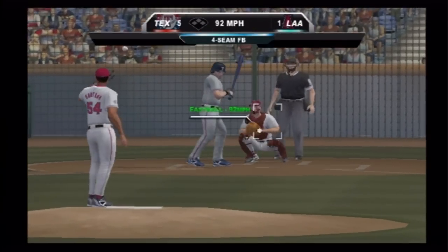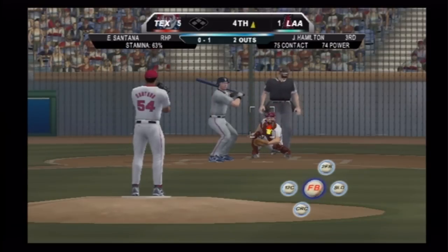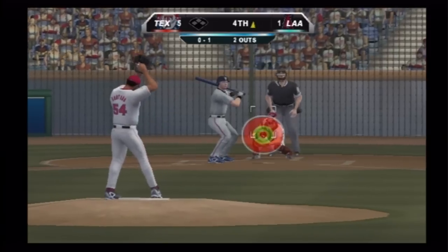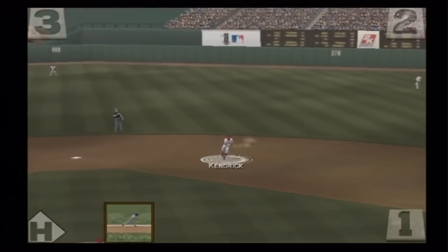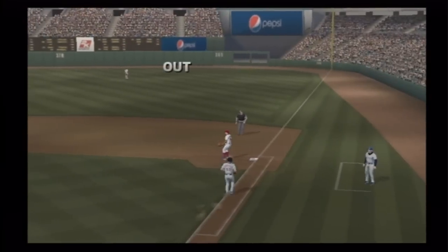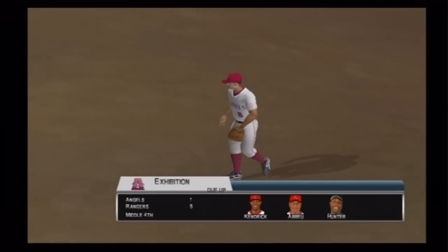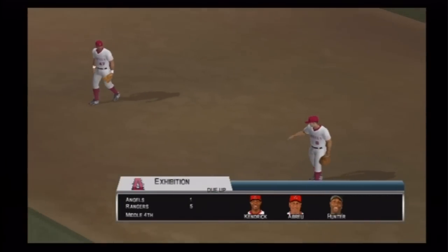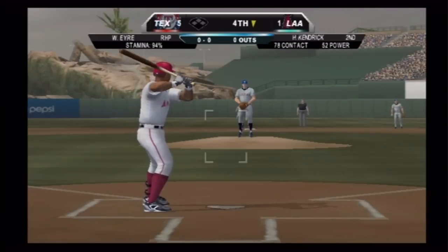Swings and misses at the fastball, 0-1. On the ground to second — Kendrick throws to first in time, that's three down. The Texas Rangers strike for three more runs here and widen that lead even further. Halfway through the fourth inning, we move on to the home half next.